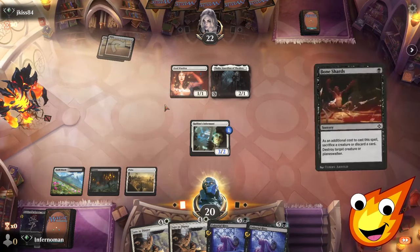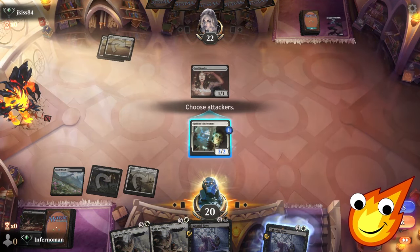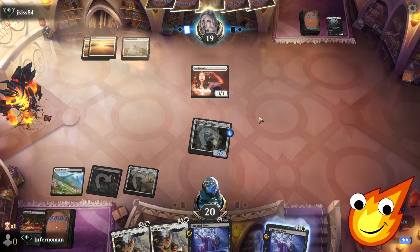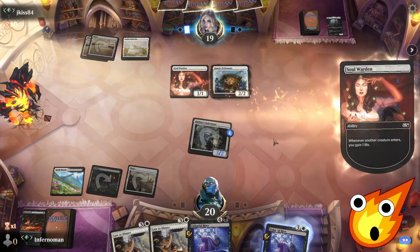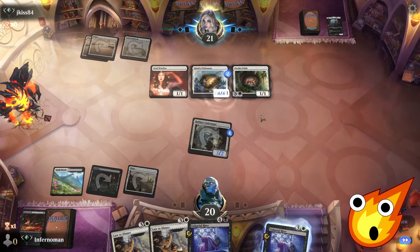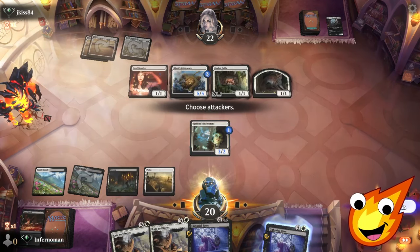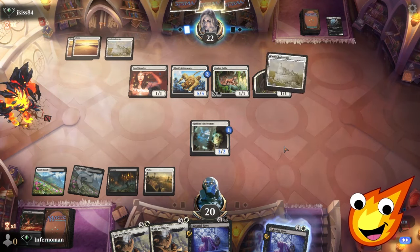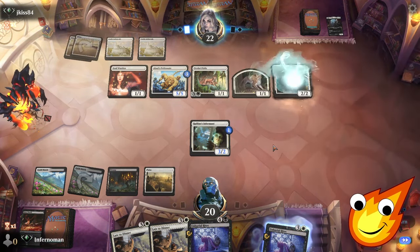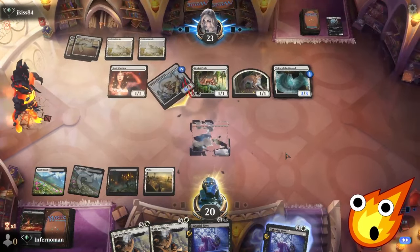We use Unburial Rites with a discard to take out Thalia. We swing and keep the life total pressure on — opponent drops to 19. Opponent plays Castle Ardenvale and Jirina's Pride — this is the classic go-wide combo. Ocelot Pride also enters — opponent is going big and wide with tokens. We play a tapped land which doesn't help but next turn our overlord flips, at least giving us time.